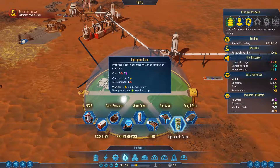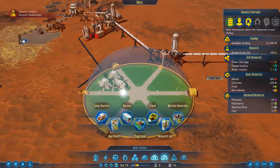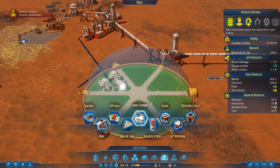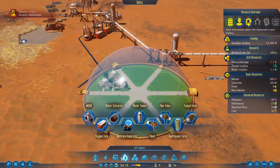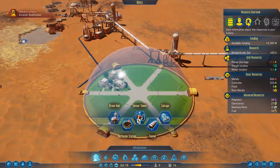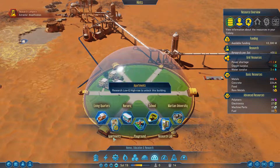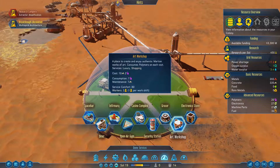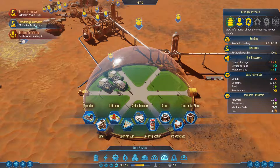We're definitely going to need to make sure we put in food. We have a hydroponic farm. Where is a regular farm? At least I've never seen a farm - have I not unlocked farms yet? That's storage, that's the dome. Living quarters, apartments, playground, school, nursery. Breakthrough discovered - multi-spiral architecture.